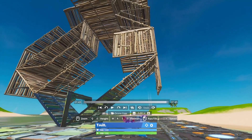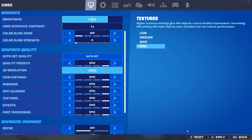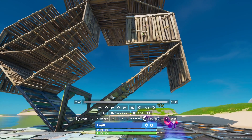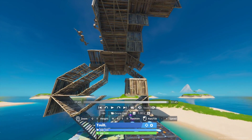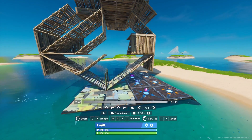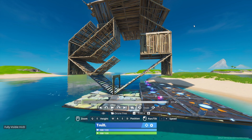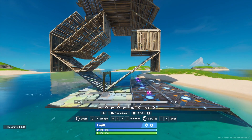Go to drone free cam and find a spot. Come over to settings and change everything to Epic. Make sure that 'show FPS' is off so you don't have a green FPS counter in the top. Zoom out a little bit, then follow the builds up by holding A and E if you're on keyboard. Pan around the builds.